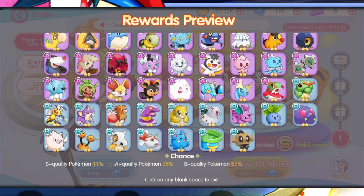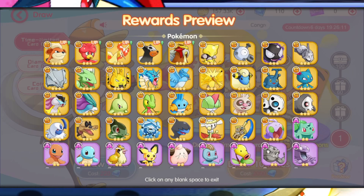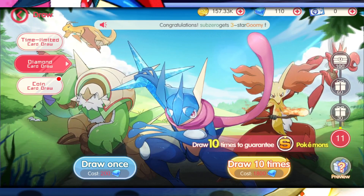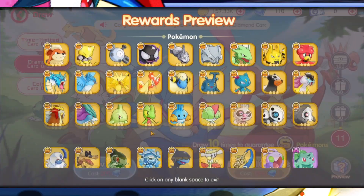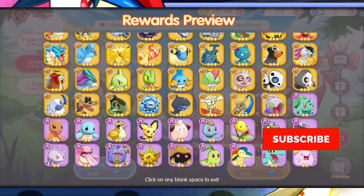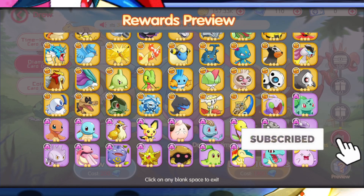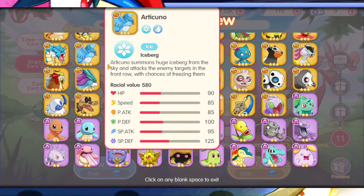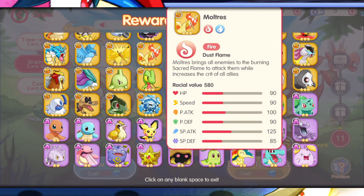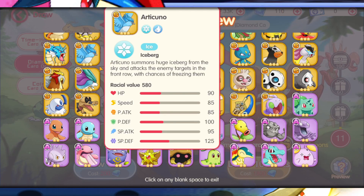If you're summoning from this banner from the get-go for rerolling, I would say try to go for one of the legendary birds or one of the legendary dogs. That's an obvious one. The reason is because these can literally carry you throughout the game for a good while. My goal was to get one of the three, and I'm still going to keep rerolling for them.